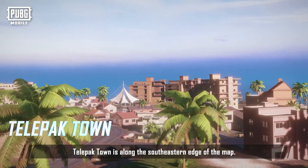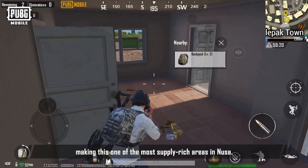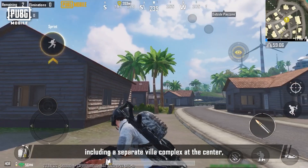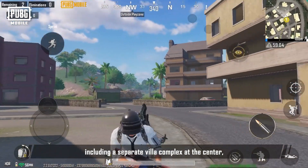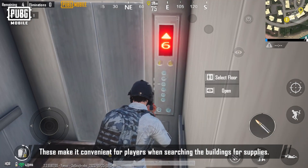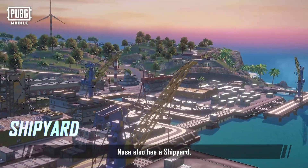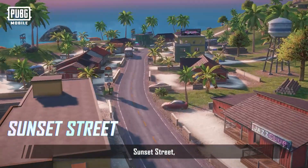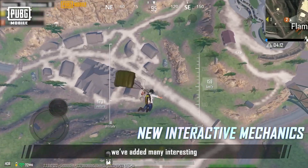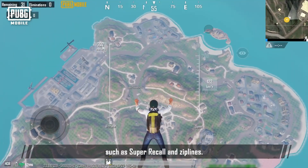Telepack Town is along the southeastern edge of the map. Buildings are densely packed here, with several high-rises, making this one of the most supply-rich areas in Noosa. The town has a separate villa complex at the center and tall high-rise apartment buildings with an elevator, making it convenient for players when searching for supplies. In addition to these locations, Noosa also has a shipyard, Regal Resort, Sunset Street, Crystal Bay, and many more new places to explore. We've also added many interesting interactive mechanics, such as Super Recall and Ziplines.